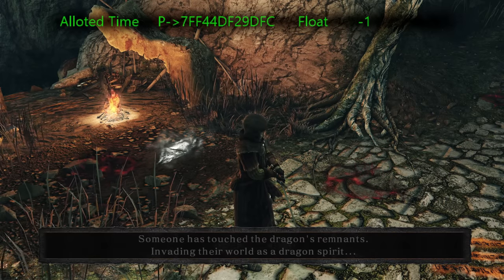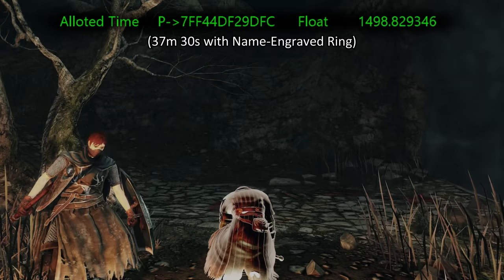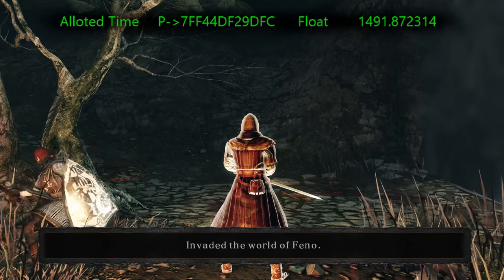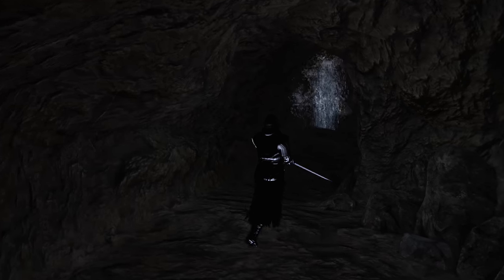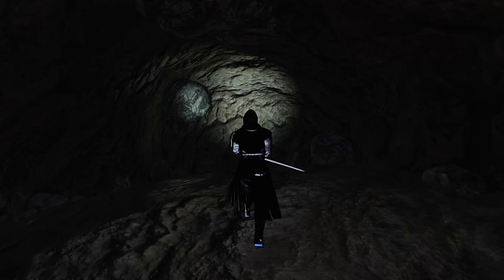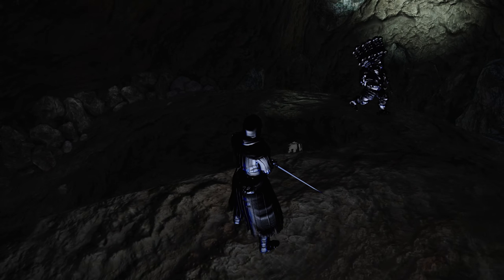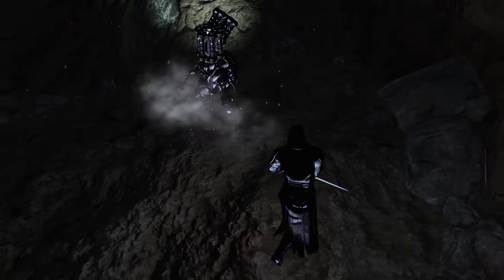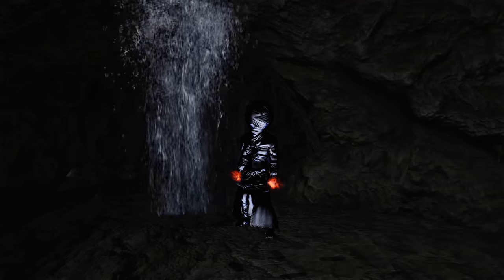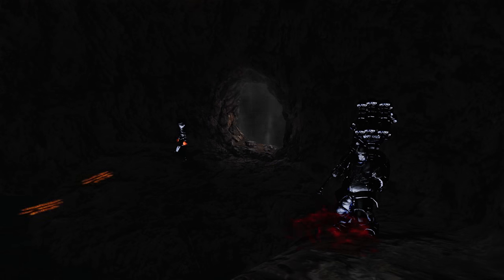Some interesting outliers: the Red Signed Soapstone gives 15 minutes by default, but the Dragon Eye gives 25 minutes instead. Both being consensual forms of PvP, I'm not sure what about the Dragon Eye suggests the phantom should have more time. Abyss PvP gets 30 minutes by default and 45 minutes with the name-engraved ring. The Abyss areas are much smaller than most levels, but I think the developers figured it's supposed to be a gauntlet where the host fights through player-character-like NPCs — they wanted invaders to feel like they were adding another one, so they doubled the length of the invasion timer.